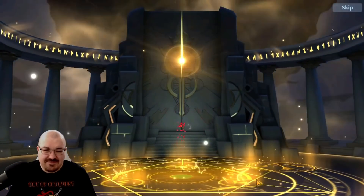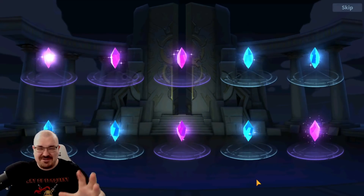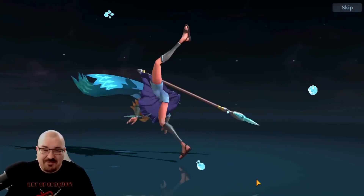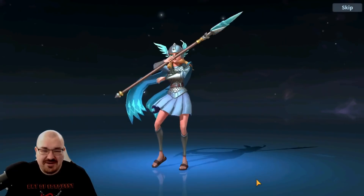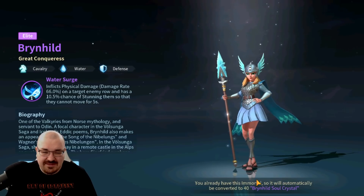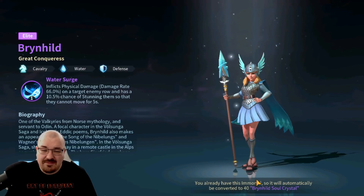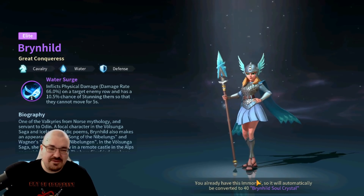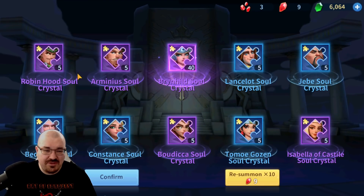Let's do 10 more — come on, give me something shiny! A 10-pull starts everything so golden. Brunhild! Yes, I'm working on her, I really really needed her. I get 40 Brunhild soul crystals — that's amazing. I also got Boudicca, Robin, Arminius, and Lancelot.